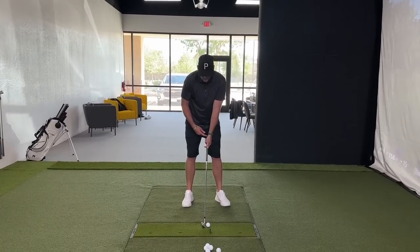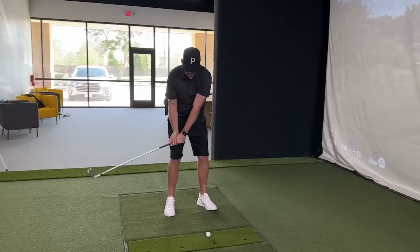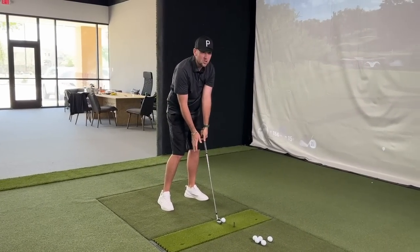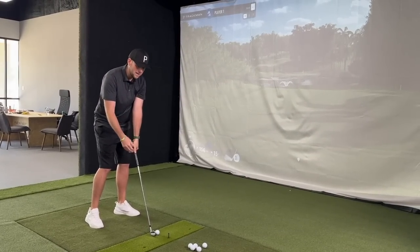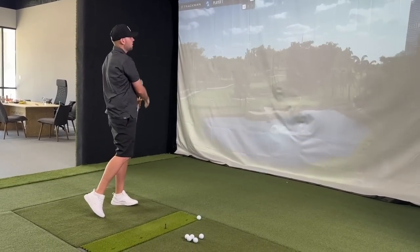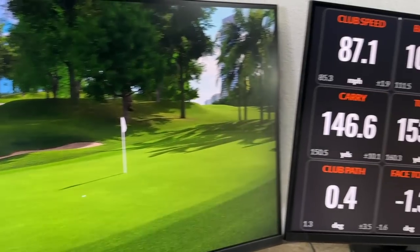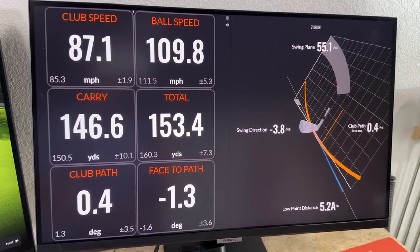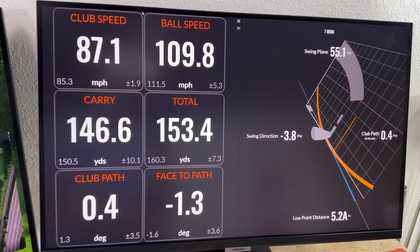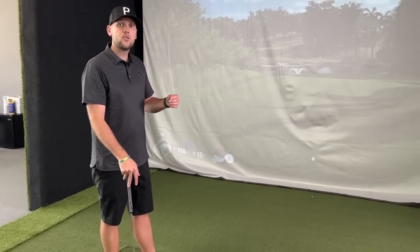If you are somebody who has ever so slight forward shaft lean — which would be good — just ahead of your zipper. From here I'm now in a strong position to take this club to the top, bring it back down into impact, and get into this position which is nice and strong. We're compacting that golf ball and we know that the ball is going to start online. You'll see that it's straight at the flag. Club path nice and neutral — the face was ever so slightly closed — but you can see the main thing that a good ball position does is getting my club path to 0.4, nice and neutral. Then if we have any curvature we know that is coming from the club face being open or closed, and we can work with that.